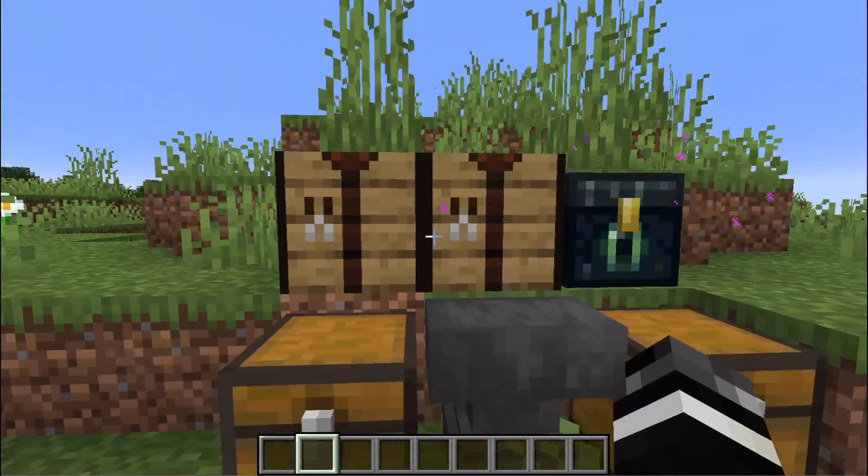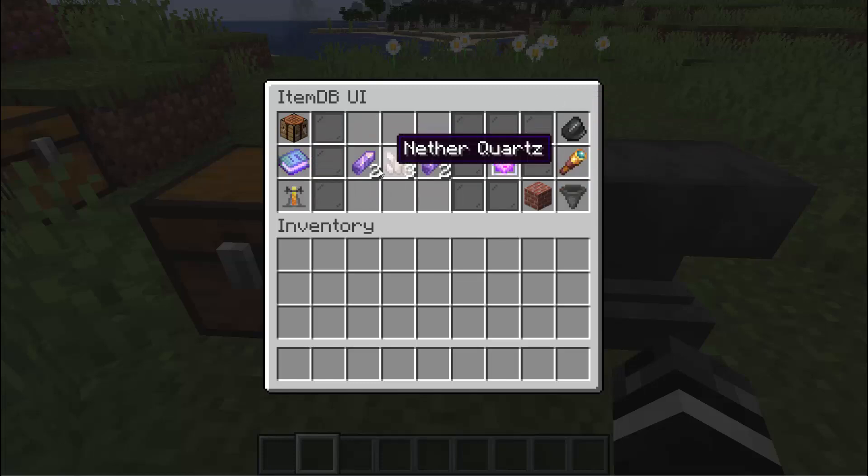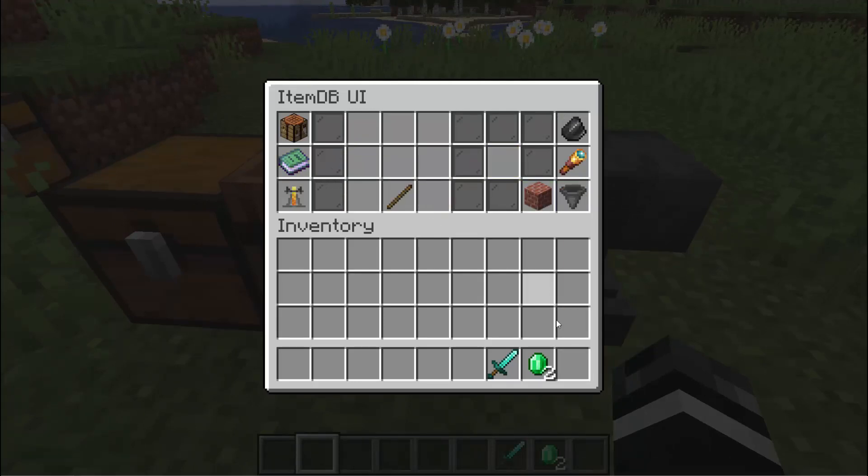Now we're going to add our own recipes that aren't vanilla. Inside the UI there is a tab called recipes, and you'll notice the sidebar slides up and down. Recipes are pretty simple — you'll have a page and an arrow to go down. When you see a green section, it means it's not a new recipe yet, but if you put stuff in it, it will become a new recipe. We're going to make a recipe for an emerald sword. You can choose between shaped and shapeless — we're going to do shaped.